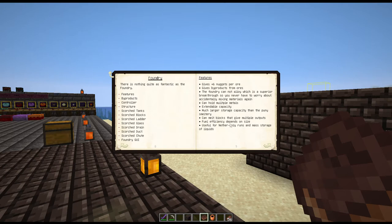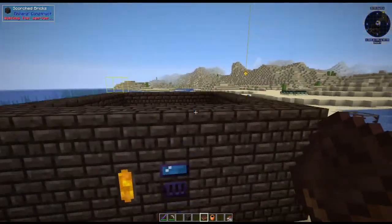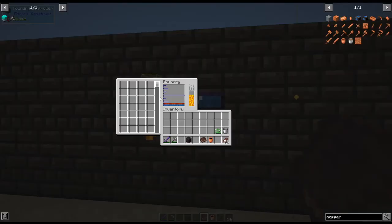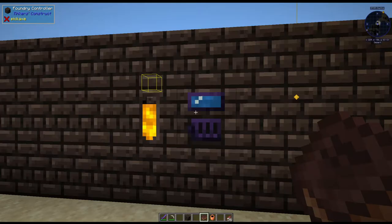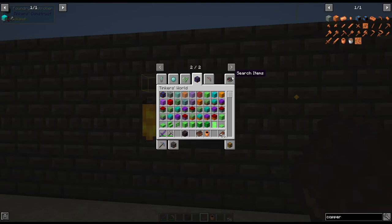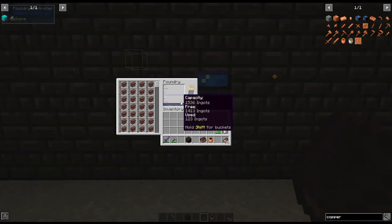Another thing the foundry does is it doesn't mix anything. So you can combine anything in here that would normally mix. For instance, to make the new manulin recipe, we would use netherite scrap or netherite ingots. So if we put some netherite scrap in here, you'll notice it's not going to mix with the cobalt to make the manulin — we actually have to do that a separate way.